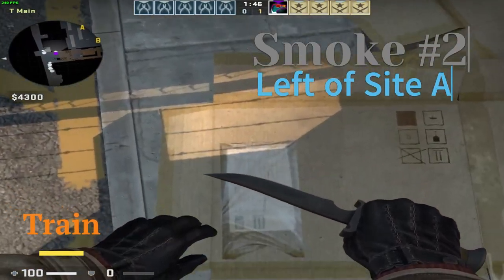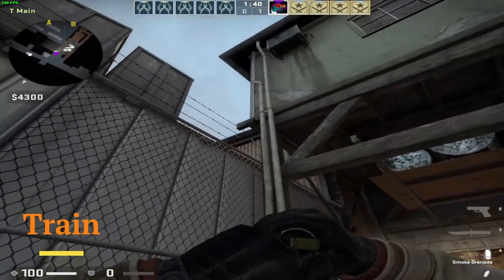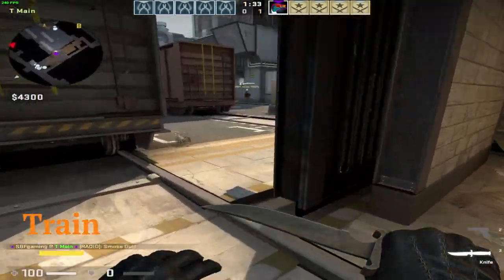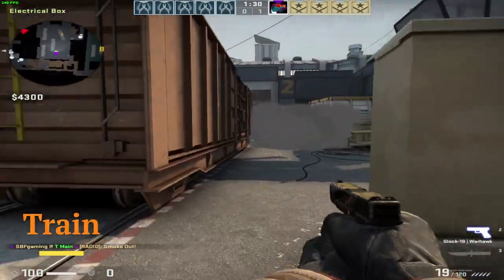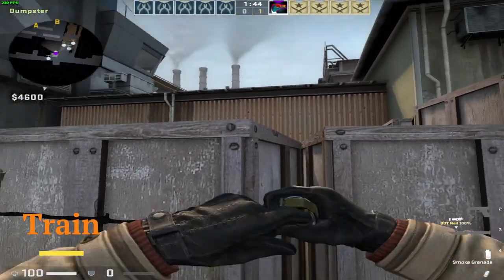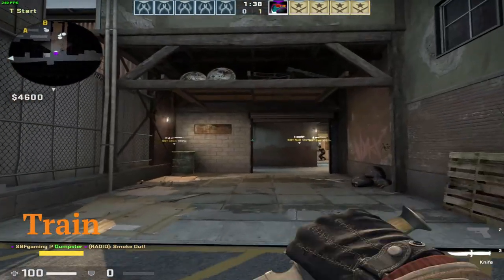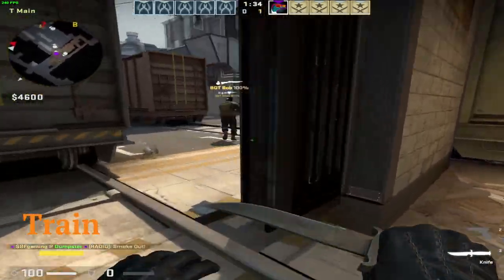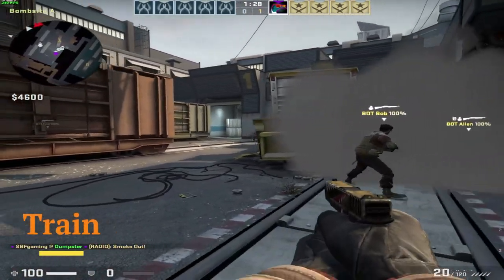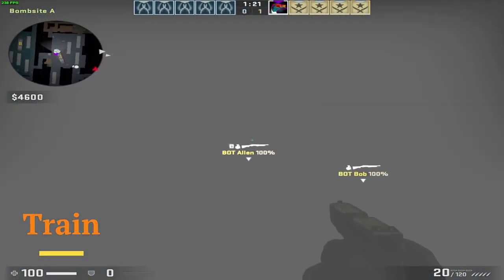To continue the wall of smoke, go ahead and throw the next smoke. Find the white thing on this box, go to the upper-right corner, aim like that, and throw. Pretty easy. For the next one, climb onto those boxes, look between those two other boxes, look at the corner of that building and a little bit more on the right as shown in the video. These three smokes are going to fall as you've already seen — combine all three and you can make a pretty good wall of smokes to rush site A.